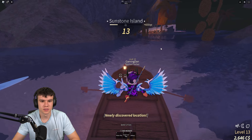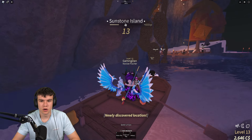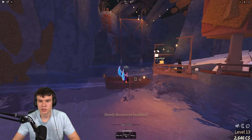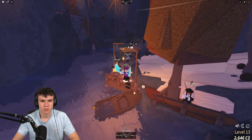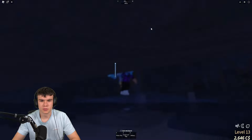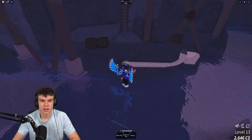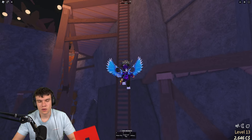Here we are at Sunstone Island. Someone else is coming in here as well. Once you're here at this island, come around to where that ladder is because we need to go on that side. You can walk across the top and do some parkour, but I'm just going to use the ladder up here.